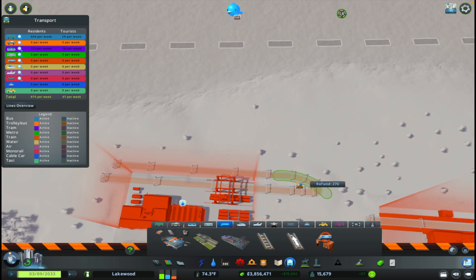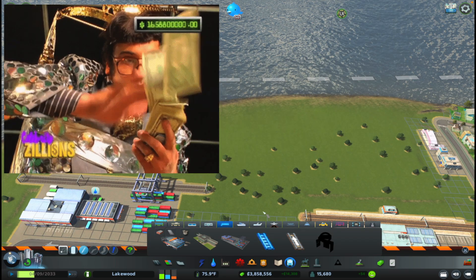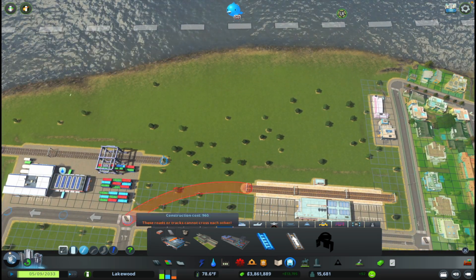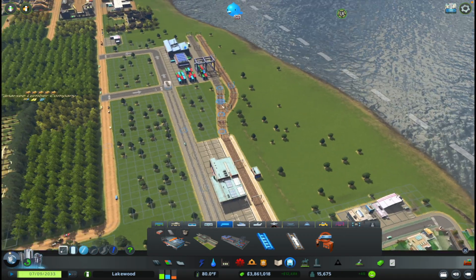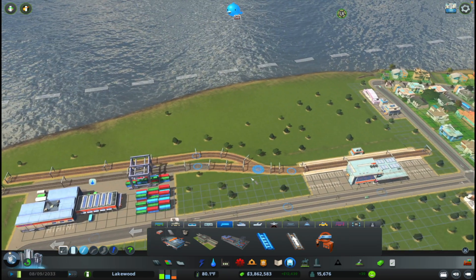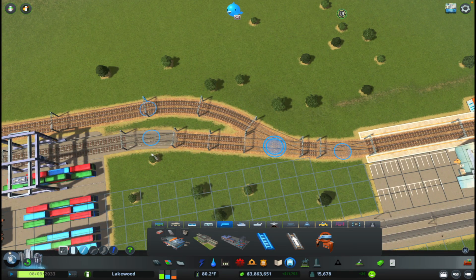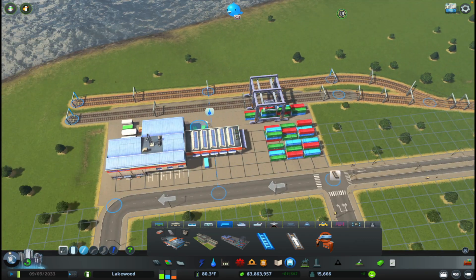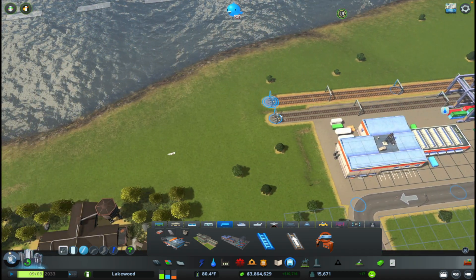I'm gonna redo this section over here. It's a good thing we have a decent amount of money because I'm making all sorts of mistakes right now, but that's okay. I think that'll do well for the trains here — it's gonna be a very low-speed environment, so I'm okay with the junctions being a little more angular. It'd be nice to have this sidetrack here so we can bypass anything with the cargo train terminal in the future.